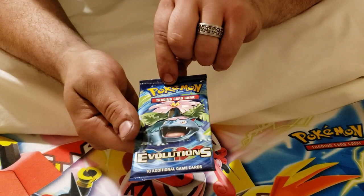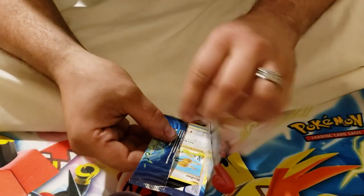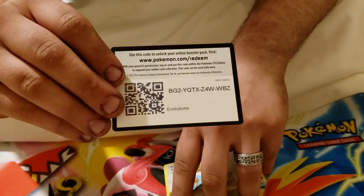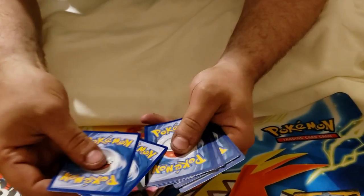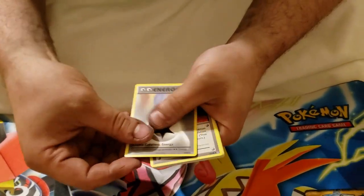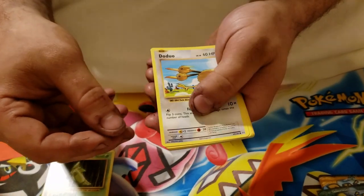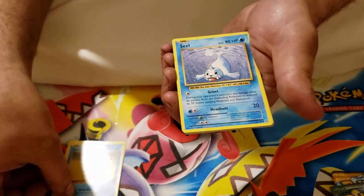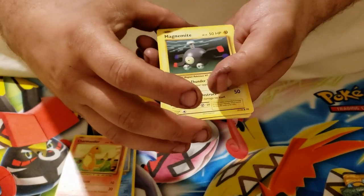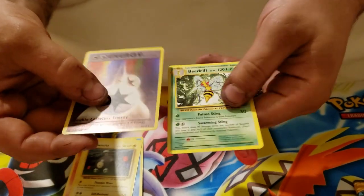Next pack, XY Evolutions with Venusaur on the front. Three to the front, flip it on over. We've got the Double Colorless Energy, De-Evolution Spray, Metapod, Doduo, Staryu, Seel, Charmander, Magnemite, a Reverse Holo Double Colorless Energy, and a Beedrill for the Rare.